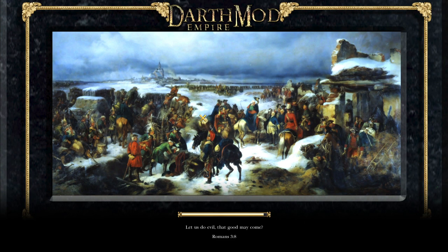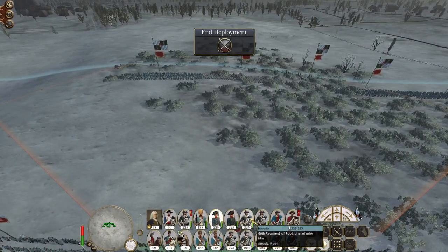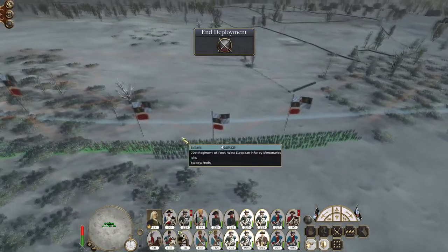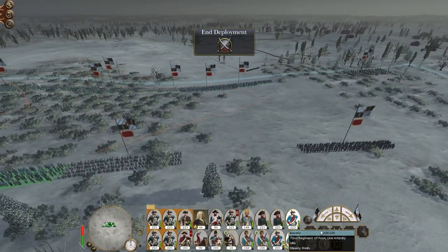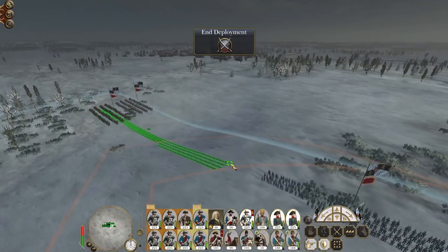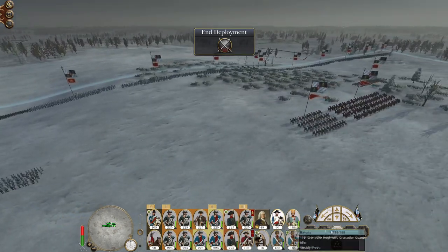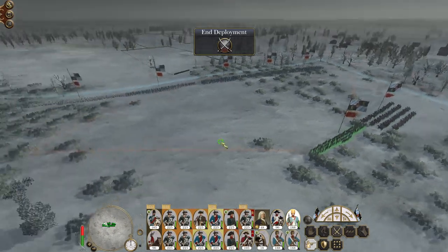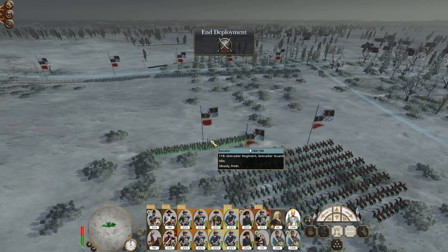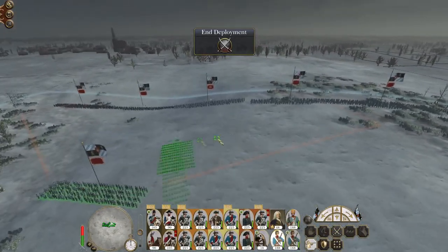Let's form up appropriately. So let's put a strong component of line infantry up front. Create an infantry brigade on the right flank. Put an infantry brigade on the left flank. My fusiliers are going to rapidly deploy stakes. Then our grenadiers are going to strategically position themselves behind the lines.